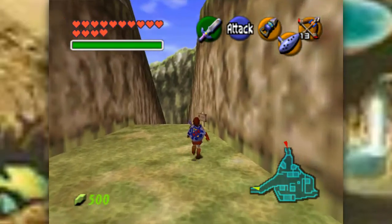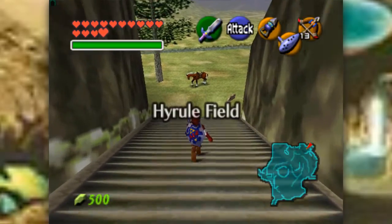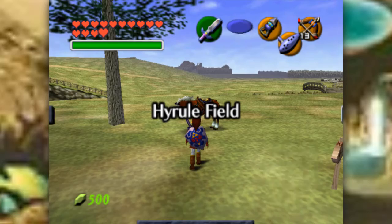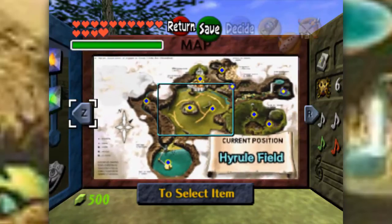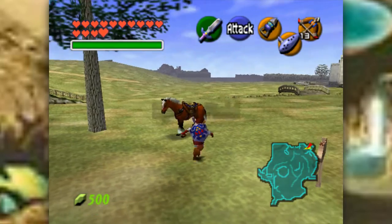Hello everyone, Dream Envoy here, and welcome back to more of Let's Play The Legend of Zelda: Ocarina of Time. Last time, we completed the Fire Temple, awakening Darunia as the Sage of Fire, and as a result we managed to get his medallion for it. Well, talisman is a medallion — very different things.